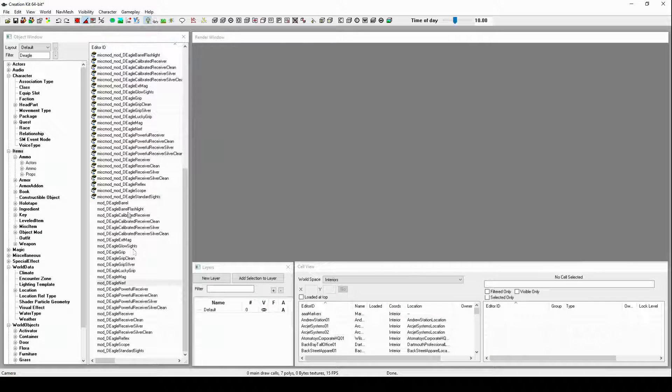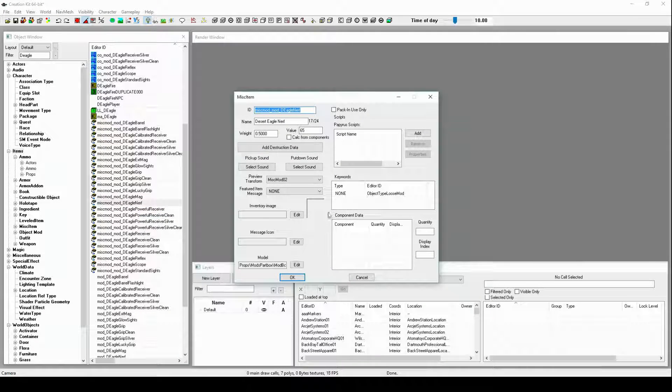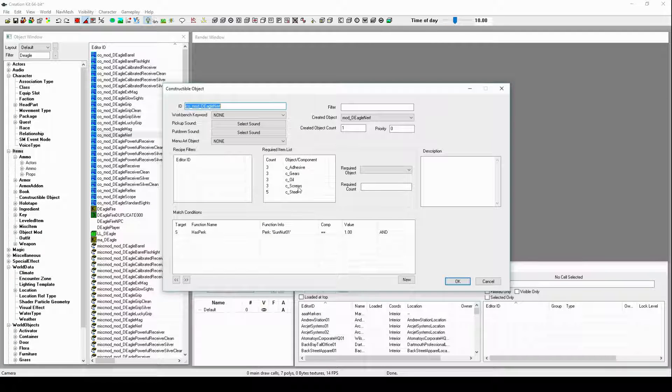Click OK. I'm actually just going to check this really quick since I do believe that I have everything. And it loads - it's going to go a lot faster. Yes, I do actually have everything. This is also another thing you can do to balance it - say I think that this is too many things to be asking for, I could just change all of these so that it's less.